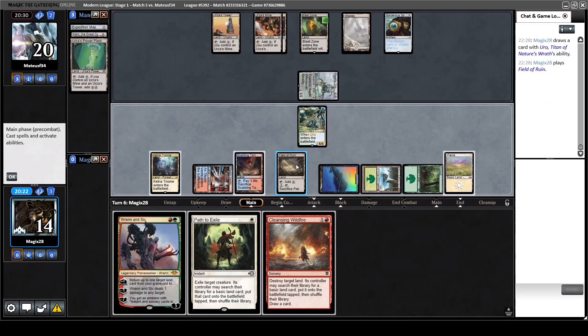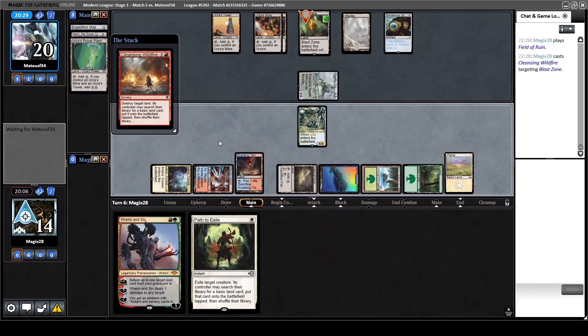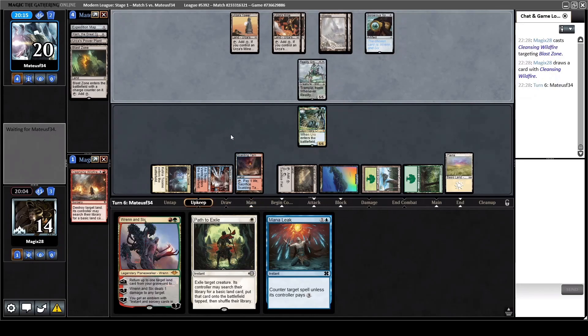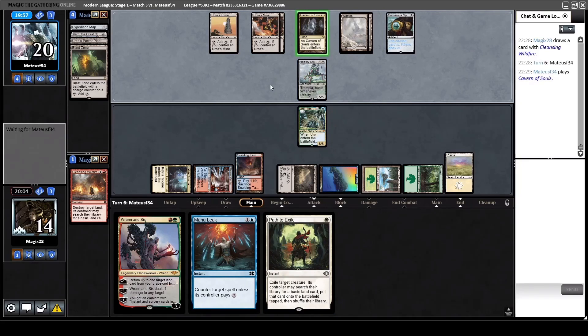We have drawn a Cleansing Wildfire - this is interesting. We don't need Field of Ruin right away, we can just Cleansing Wildfire the Blast Zone away and keep the Field of Ruin for later, while still holding up Path to Exile. This also redraws us a card, so it's a little bit more efficient in cycling through the deck, whereas Field of Ruin doesn't. Drawing Mana Leak here might be good - he doesn't have Tron anymore, so only five mana. We can still Mana Leak a Karn if we have to, and we can put Cleansing Wildfire on top with Mystic Sanctuary since at worst it just cycles.